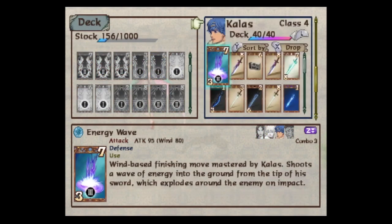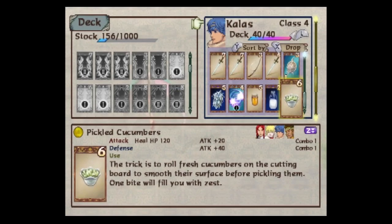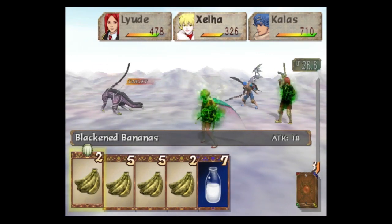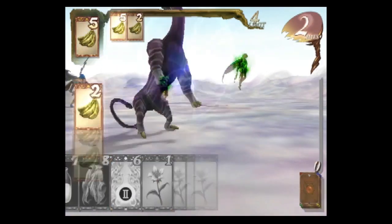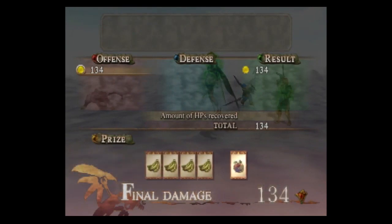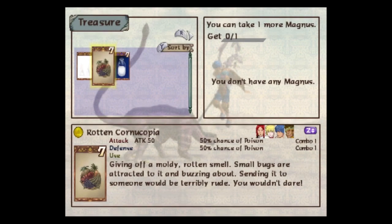My cucumbers have now turned into pickled cucumbers. Really good healing. I don't even know if the cucumbers heal you at all - and the attack is just way better. 'The trick is to roll fresh cucumbers on the cutting board to smooth their surface before pickling them. One bite will fill you with zest.' Here comes an unconventional combo - four bad fruit. Brand new card. Rotten cornucopia, attack 50. That's not bad. And good chance of poisoning. 'Giving off a moldy rotten smell. Small bugs are attracted to it and buzzing about. Sending it to someone would be terribly rude. You wouldn't dare.' Amazing.